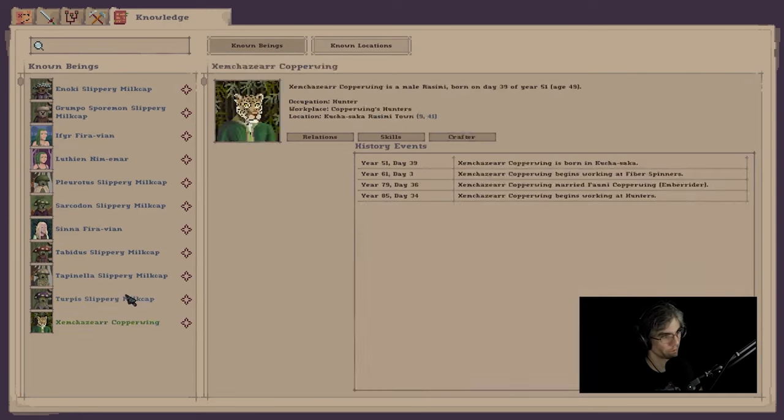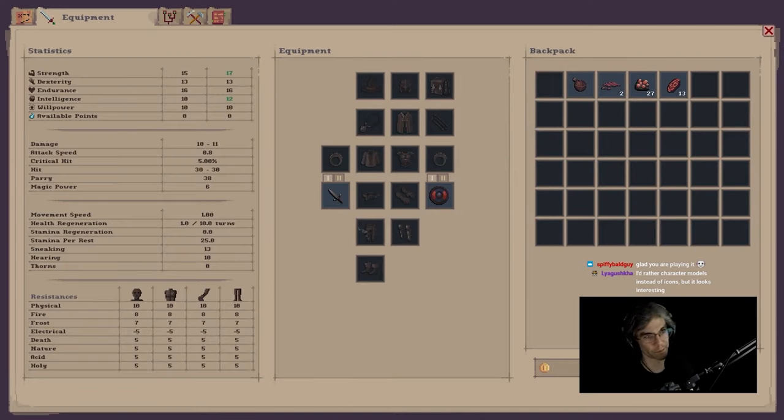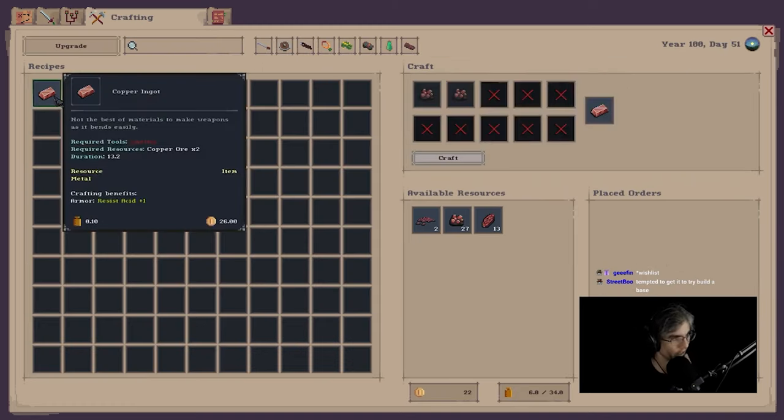I go to known beings — these are all the people that we've met, like this person who we just bought stuff off of. They're in the town of Kuchusaka, they're actually a hunter, and they're married to an emburrier. This person's also worked at the fiber spinners previously. When did I get a pickaxe? I started with a pickaxe because I started with some skills in mining. So I can make copper ingots, which require a smelter. I need to find somewhere that has a smelter — stonemason, engines, guardians, hunters, brewing, weaponsmith, armorsmith. That would imply there's a smelter there.